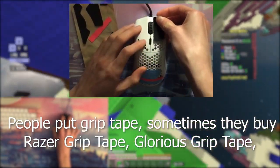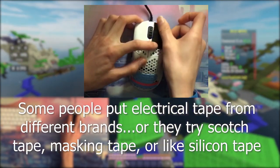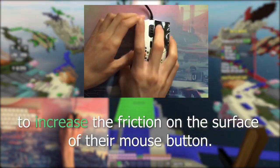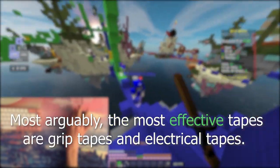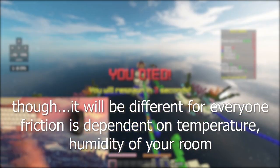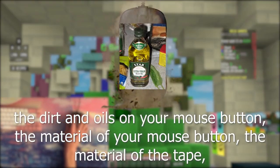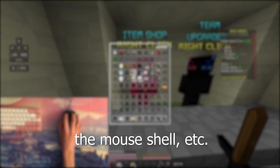People put grip tape — sometimes razor grip tape, Glorious grip tape, lizard skins, hotlines, dragons, etc. Some people put electrical tape from different brands, or try scotch tape, masking tape, or silicone tape to increase the friction of the surface of the mouse button. Most arguably, the most effective tape according to the community is grip tape and electrical tape, though it'll be different for everyone. Friction is dependent on temperature, humidity of your room, the dirt and oils on your hands, the dirt and oils on your mouse button, the material of your mouse button, the material of your tape, the mouse shell, etc.